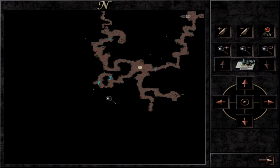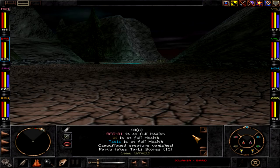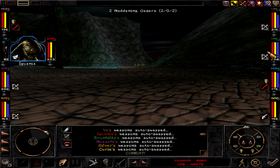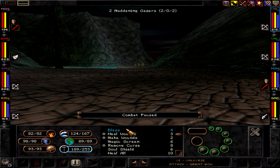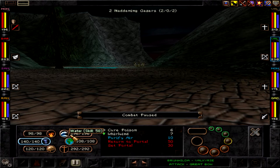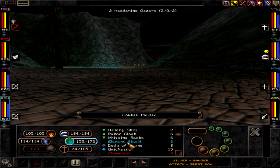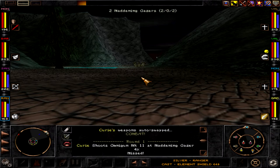We're here. We need to go in this direction to proceed. We'll meet some gazers, I guess — more fodder for our blades. Maddening gazers, that is. Going for our buffs here. The last fight has somehow reset our buff strategy by exhausting some of our resources.